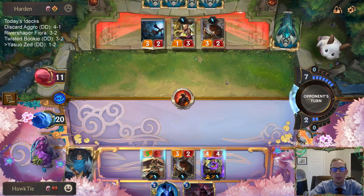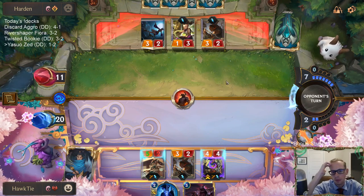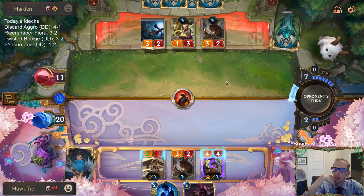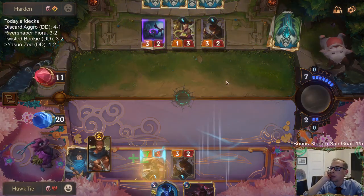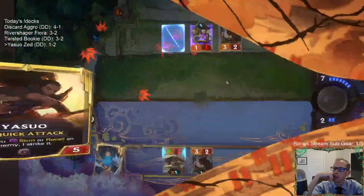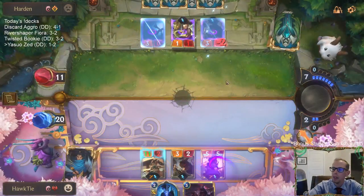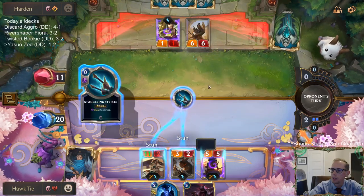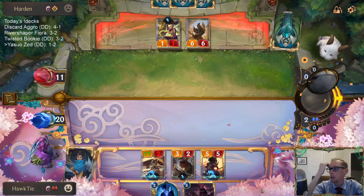You put in Minotaur Reckoners — how do they look? I'm going to use Katarina instead of Zed here. Katarina's a better late-game card — Zed's a lot better on turn three to pressure the opponent. Zed's really good. Katarina's really good in the late game. They do different things. Zed's more of a threat on turn three — maybe they're dealing with Zed and don't have the ability to deal with Yasuo.